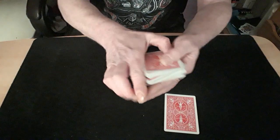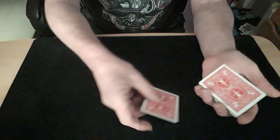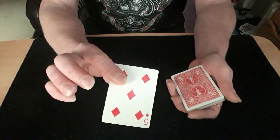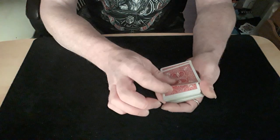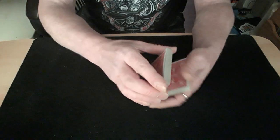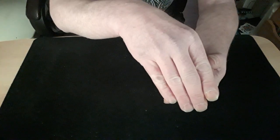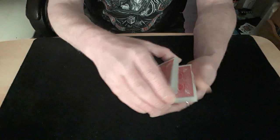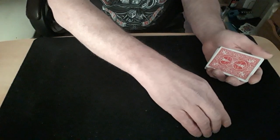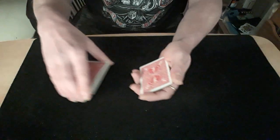Get the spectator to pick any card they like, and all the time you're remembering the two of hearts. They get their card — if you want to, you can let them sign it for more of an impact. They sign it, they see it going clearly on top of the packet. Then you break off about half of the packet, making sure your fingers are covering the front and your thumb is in the back.